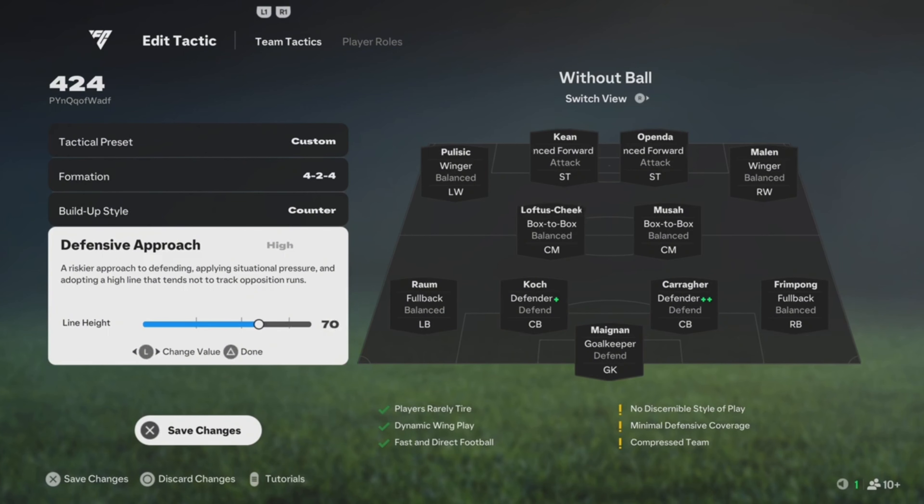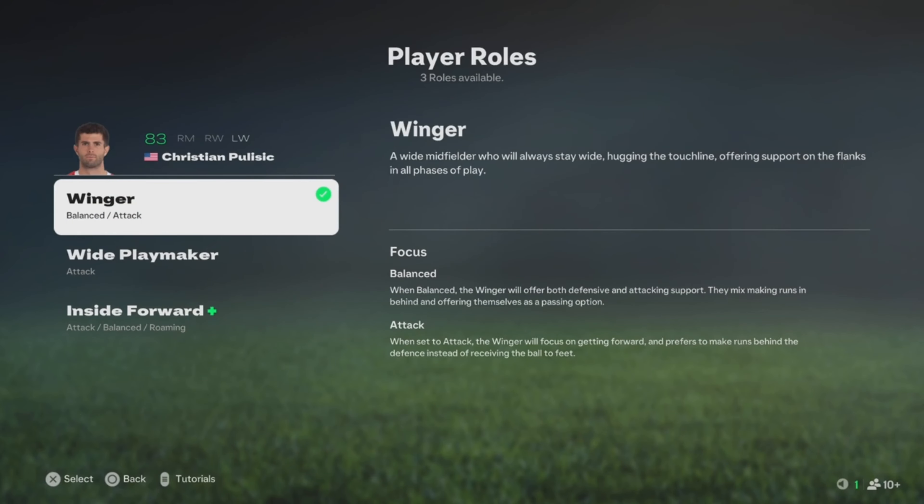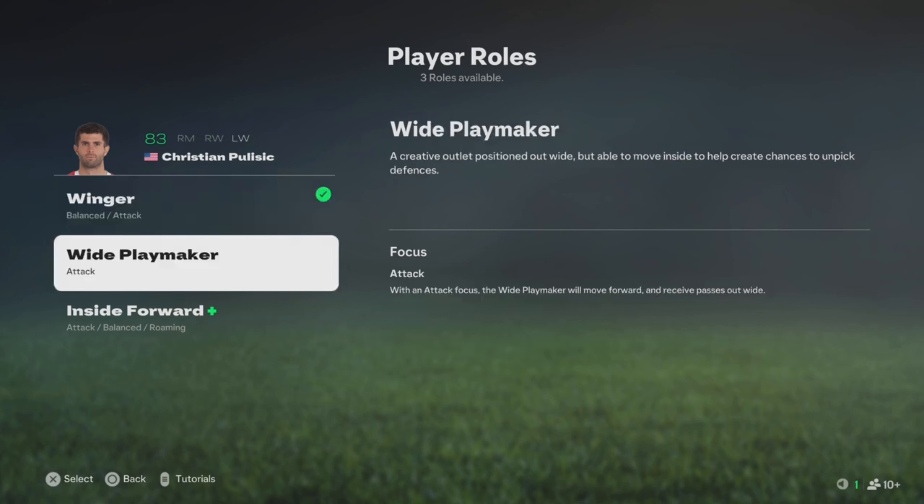You could start with 60 first, depending on the type of center backs you have. If you're early in the game with starter center backs that's fine, but once you get better center backs, 70 is good.